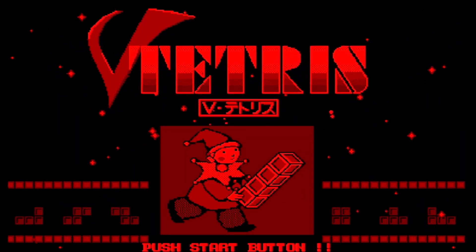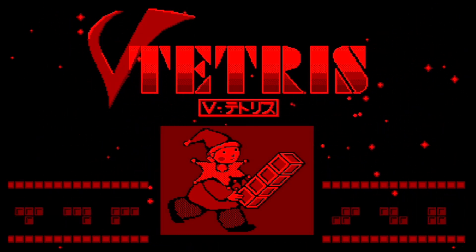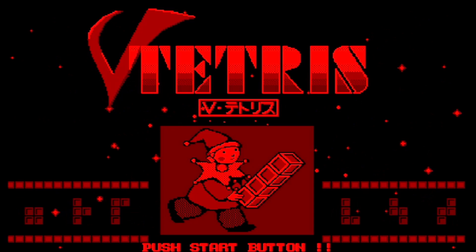This is V Tetris. As you can see, there's a clown with a Tetris block, because when I think of Tetris, the first thing I think of is clowns, of course. Let's start the game and get into it. We are greeted to three different modes: Mode A being Endless, Mode B being the Lawn Clearing Mode, and Mode C is different — I'll definitely get into that. But starting with Mode A, let's see if it's worthy of being on the revolutionary, cutting-edge Nintendo Virtual Boy.